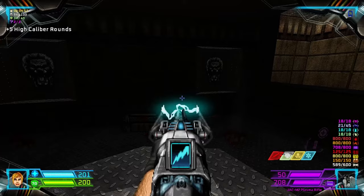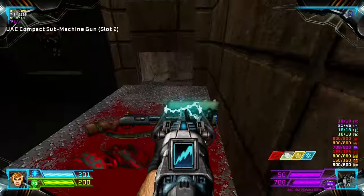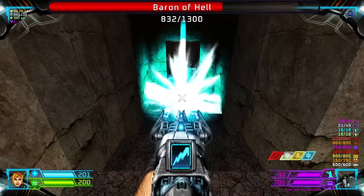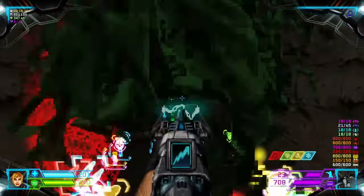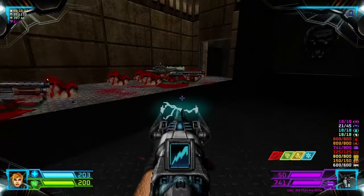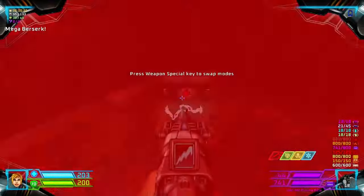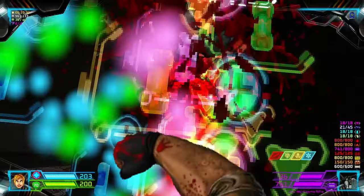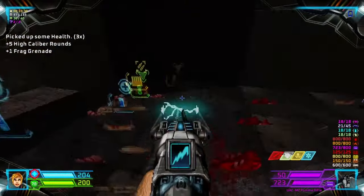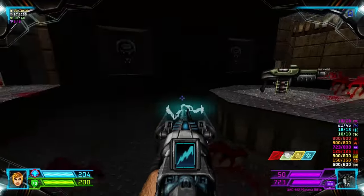Now there are two lion face doors here and a door in between, so let's go to the right first. If you step in here, this one will open — kill this Baron and grab the Lightning Gun. Then head back, and proceed through this one now, and grab the Berserk pack.